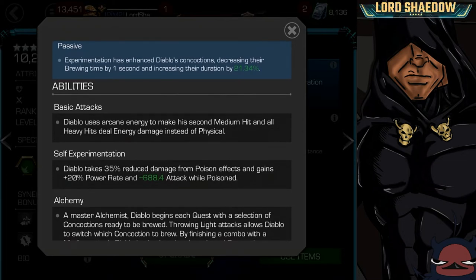For basic attacks, Diablo uses arcane energy to make his second medium hit, and all heavy hits deal energy damage instead of physical. Here's the thing — if you're in a situation where you want to deal energy damage rather than physical, are you really going to bring Diablo and make sure to do heavies only and worry about the second medium hit? Or are you just going to bring someone who does energy damage naturally, like Havok?